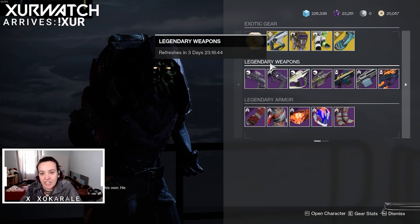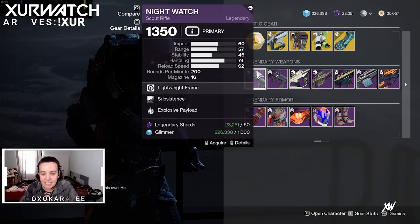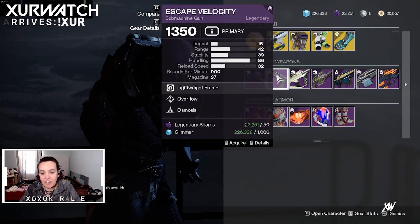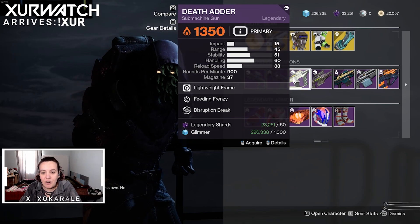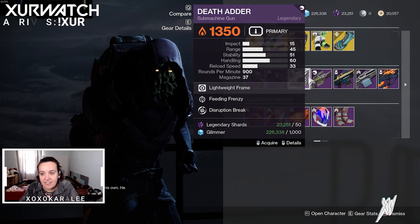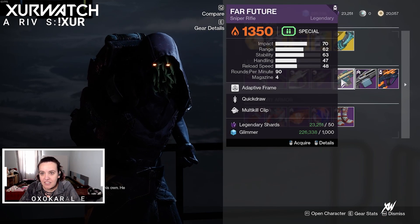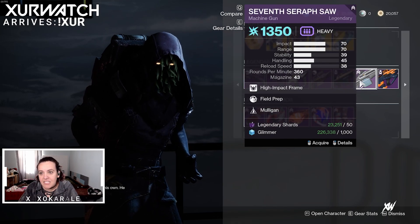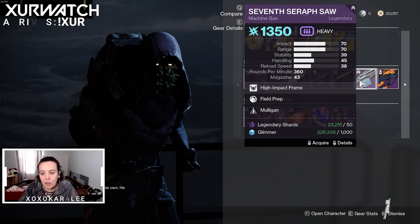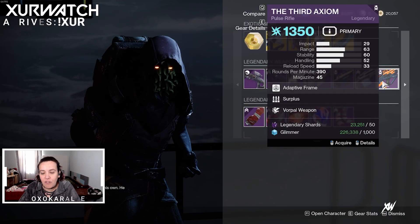For legendary weapons this week we have the Nightwatch with Subsistence and Explosive Payload, Escape Velocity with Overflow and Osmosis, Death Adder with Feeding Frenzy and Disruption Break, Widow's Bite with Feeding Frenzy and Opening Shot, Far Future with Quick Draw and Multi-Kill Clip, Seventh Seraph Saw with Field Prep and Mulligan, and the Third Axiom with Surplus and Vorpal Weapon.